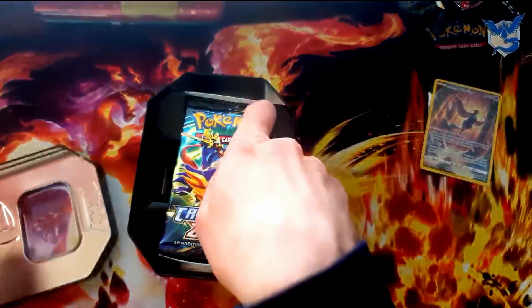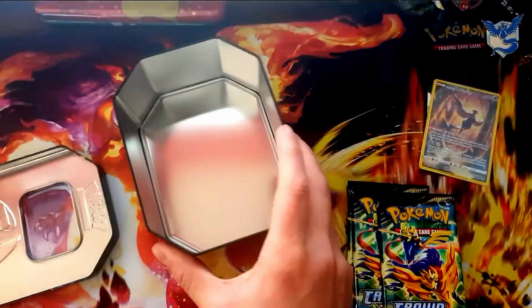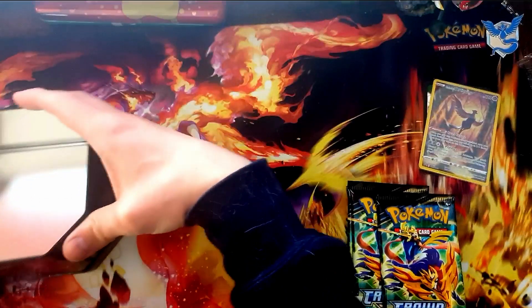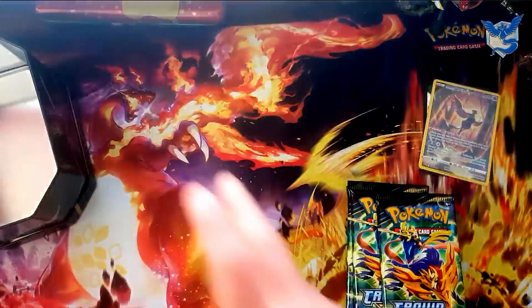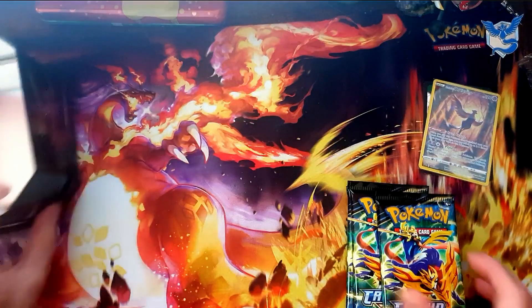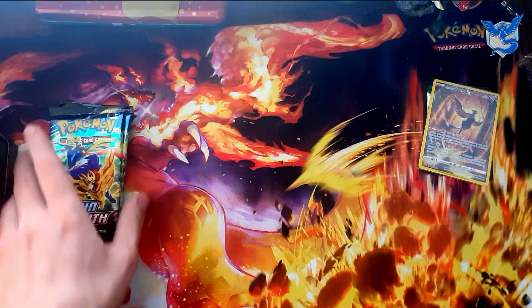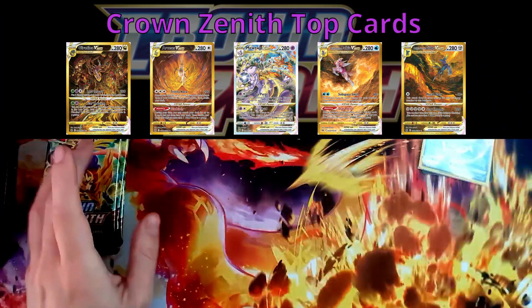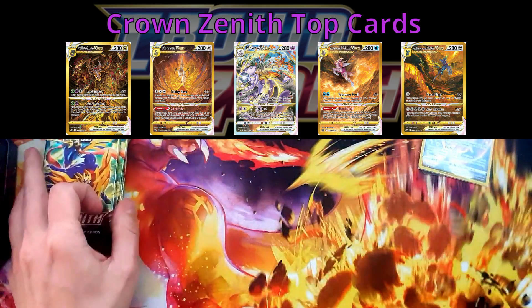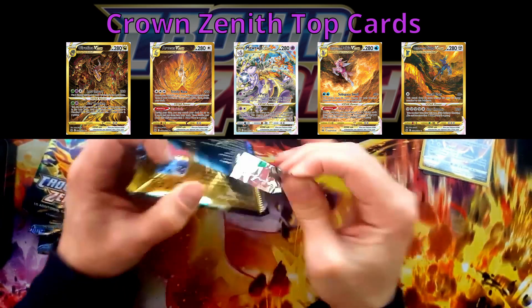And we get four packs of lovely Crown Zenith goodness. It is one of those sets where we do have all the commons and uncommons, so it's just the rares we're really interested in. But Crown Zenith also has that lovely little gallery, which means two chances to get goodies.